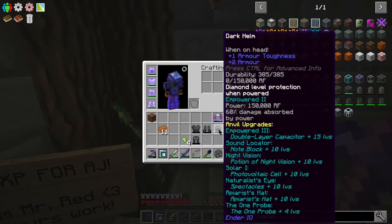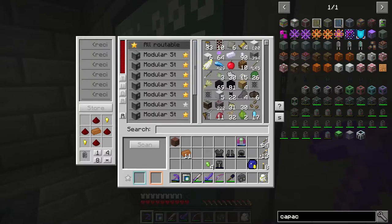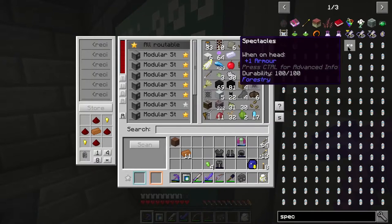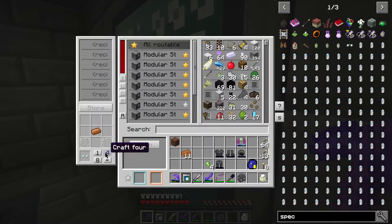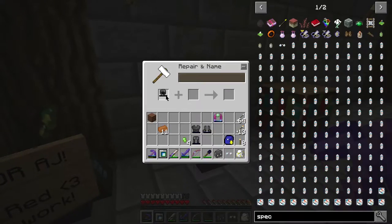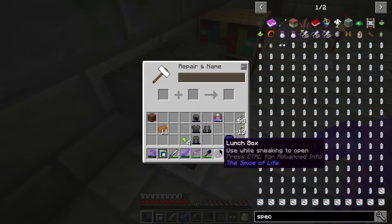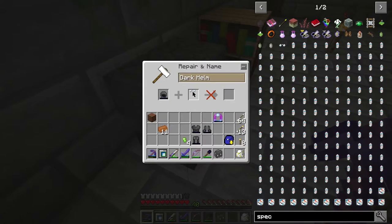If I press Shift, you'll see that we have: Sound Locator, which is note block plus 10 levels; Night Vision is potion of night vision plus 10 levels; Solar 1 is a photovoltaic cell plus 10 levels; and Naturalist's Eye — I'm not sure what this is but I want to build it. Let's see what this thing is. Spectacles — there we have spectacles. Let's pop this in here, but we need levels.